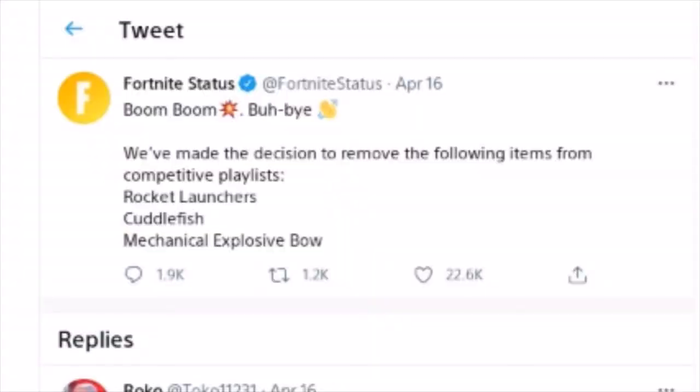As you can see it says 'Boom Boom Bye' — they've made the decision to remove the following items from competitive. This did happen a couple days ago but it didn't go official and into the game until now. The removed items are rocket launchers, cuttlefish, and the mechanical explosive bow.